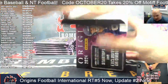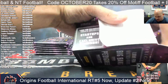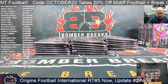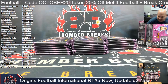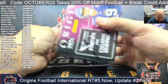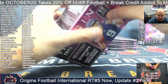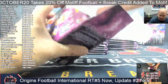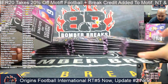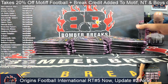Guys, want more football? We've got National Treasures full case pick-your-team, National Treasures one-box random team with a bonus break credit attached to it, and two full-case PYTs of Motif Football — the Topps football product that has some of those crazy cool autos of the young quarterbacks and Mr. Brady. Discount code is October 20 on the Motif for 20% off, and we've got $300 in break credit bonus for each of those Motif breaks. Check that out if you missed out.